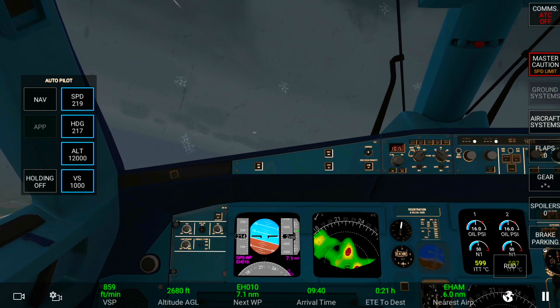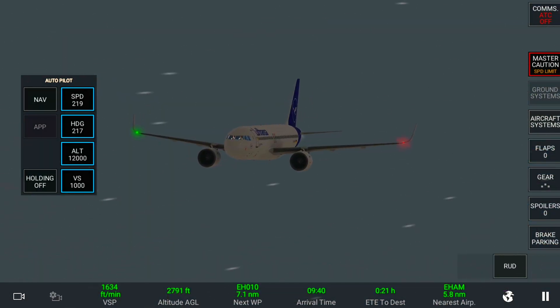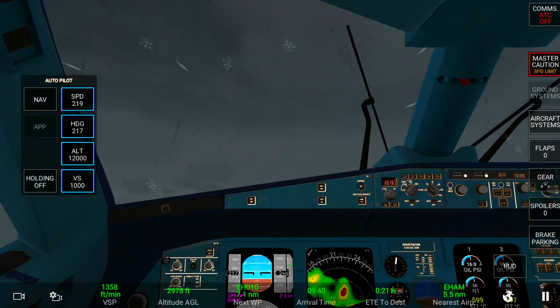A plane does not usually bank almost 50 degrees when it's in a thunderstorm, and the wind isn't even that much. How much is the wind? The wind is 10 knots — that's like regular wind.